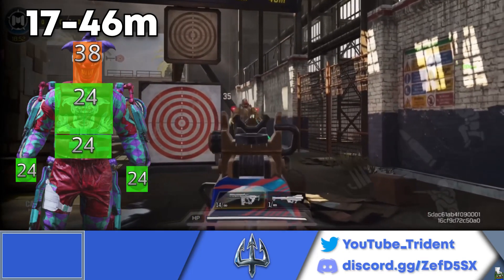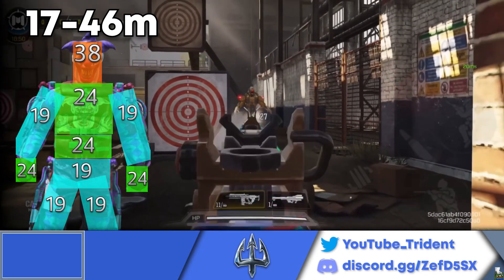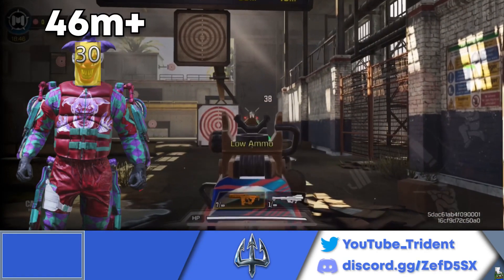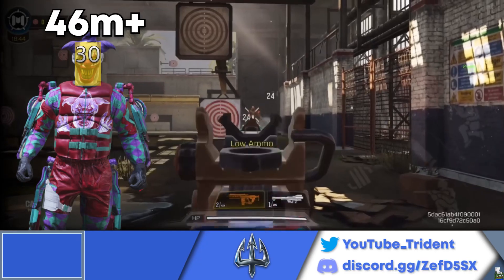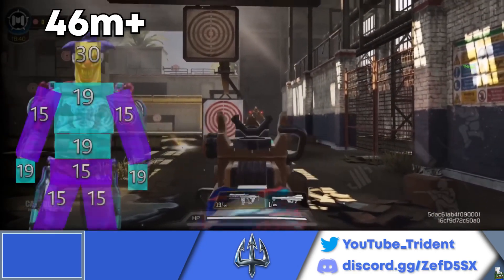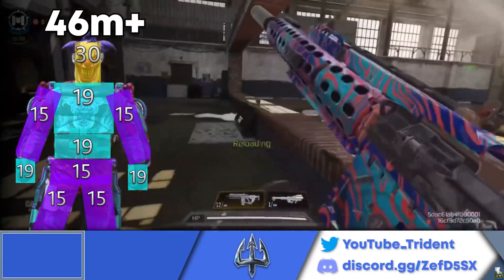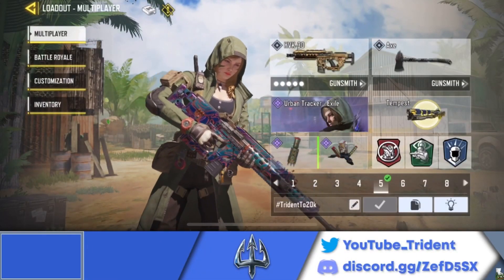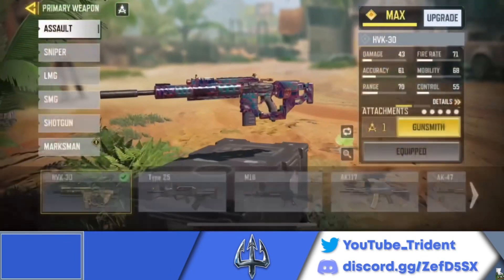At 17 to 46 meters you also get a six-shot kill to the upper arms, groin, and legs. Beyond 46 meters the HVK30 will be a four-shot kill to the head, a six-shot kill to the chest, stomach, and lower arms, and a seven-shot kill to the upper arms, groin, and legs. Now without further ado, here's the loadout and gunsmith setup for the HVK30.